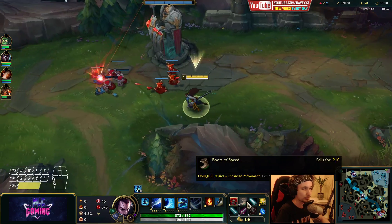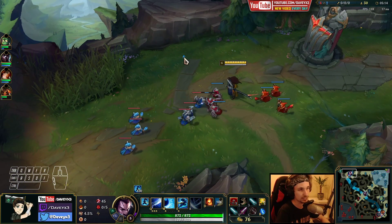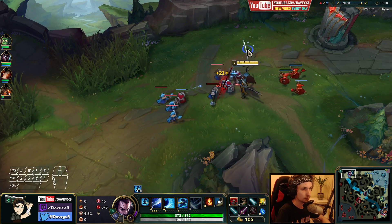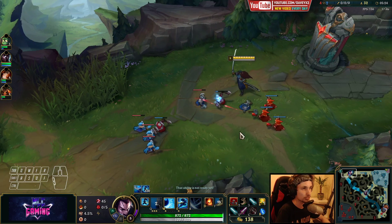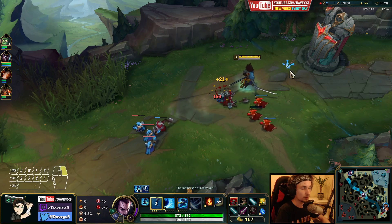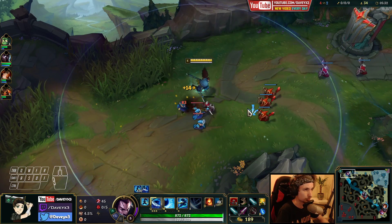Now after buying the boots, we're going to be going for Phantom Dancer - pretty much the core standard item you go for with Yasuo. Afterwards we'll be taking Infinity Edge and all that stuff. Darius is actually playing with Ghost, so that means he's more aggressive, but also he doesn't have TP, so we can use that to our advantage.